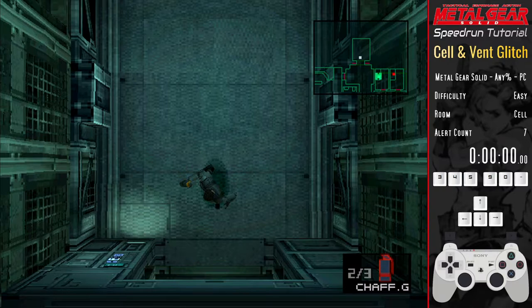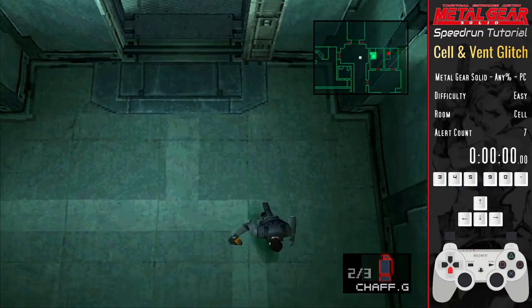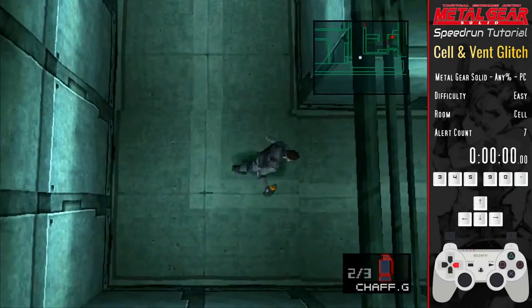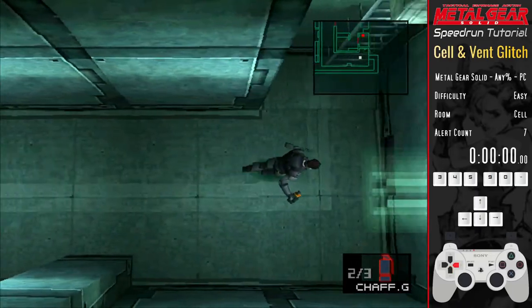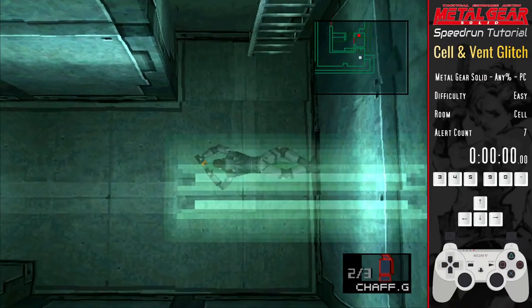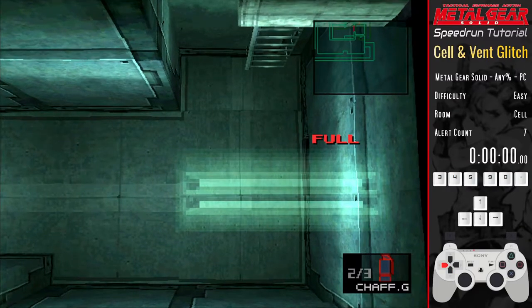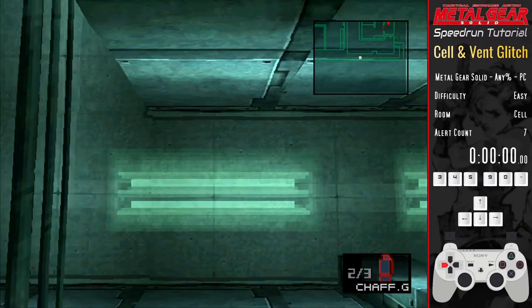This is the point in the run where we cement the Any% classification by massively deviating from the standard flow of the game with the biggest skip of the run. After running round this corner you'll reach a ladder which normally you'd climb to go and rescue the DARPA chief and continue an all-bosses speedrun. But for Any% we instead use the vent on the right.